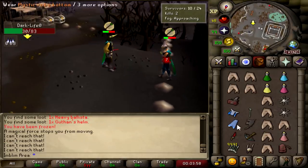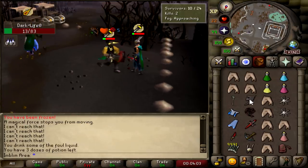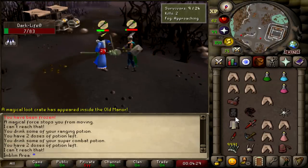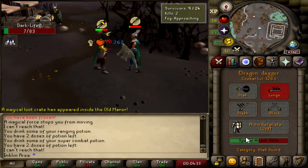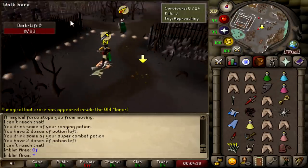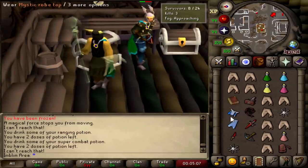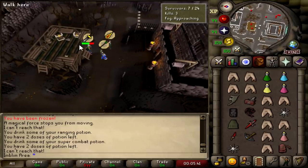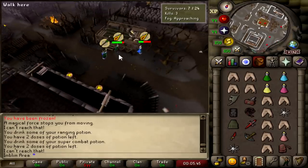Nothing really too crazy changed about PKing — I'm still PKing as I normally would. Honestly, I could play the DMM finals like this if I wanted to. G-maul looking like that — 192 for the KO, good fight. This is what the Barrows Armor is looking like. Let's see what the Mage's Book is like. The fire is so cool, the chests are so cool. If you zoom out, you get such a nice view of everything. I really like this.